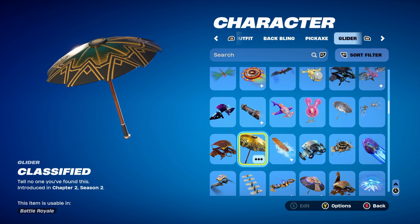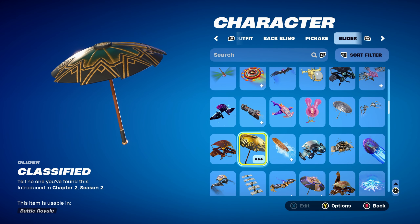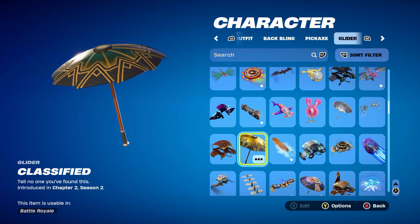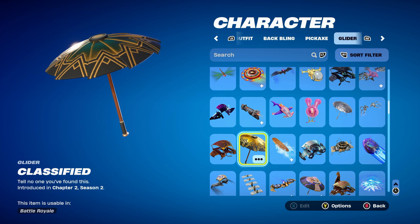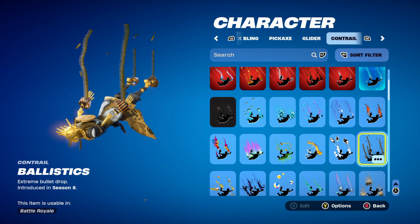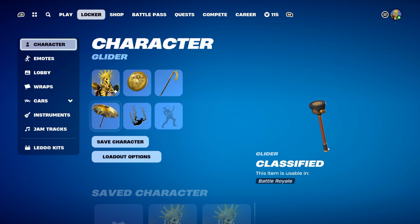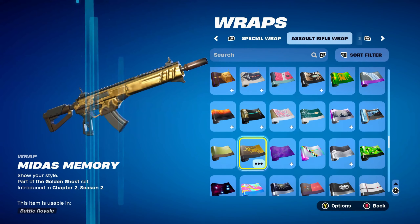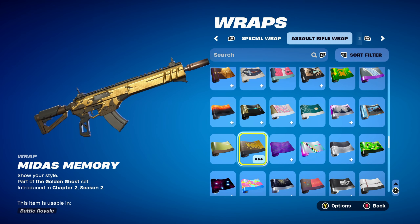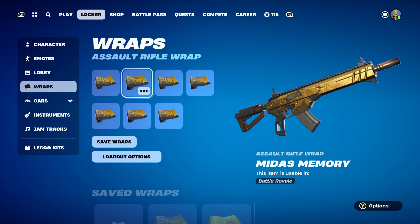The glider for the first five combos is Classified, which is the Victory Royale umbrella from Chapter 2 Season 2. If you don't have it, any other gold-themed glider or umbrella would work nicely. The contrail is Ballistics, introduced in Chapter 1 Season 8's Battle Pass, used for the gold design. The weapon wrap is Midas Memory, part of the Golden Ghost set, introduced in Chapter 2 Season 2's Battle Pass — it's Midas' weapon wrap from that season and works very nicely for the gold and black design.